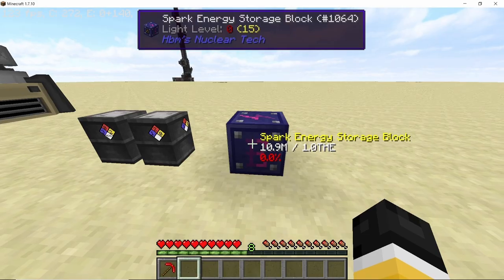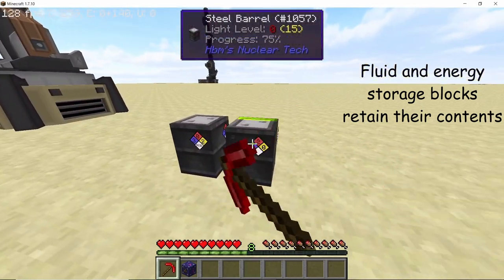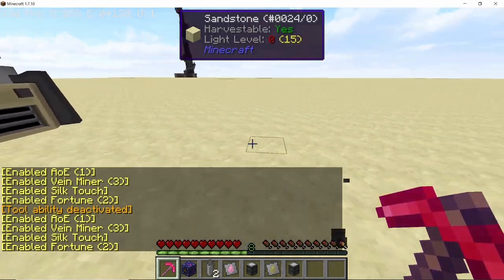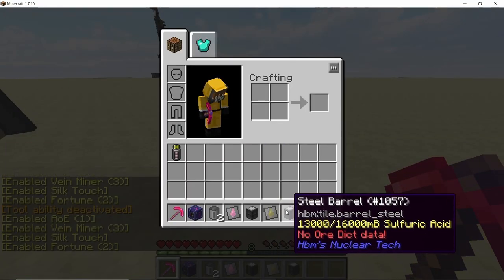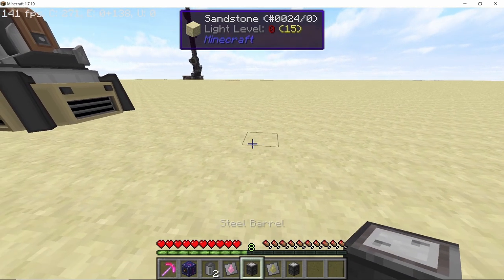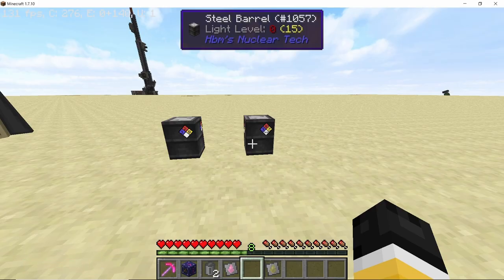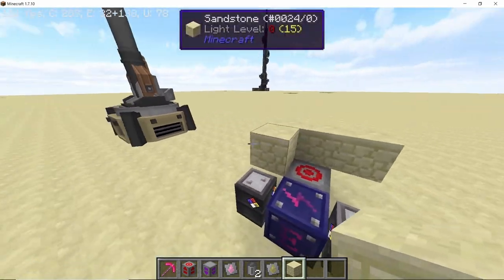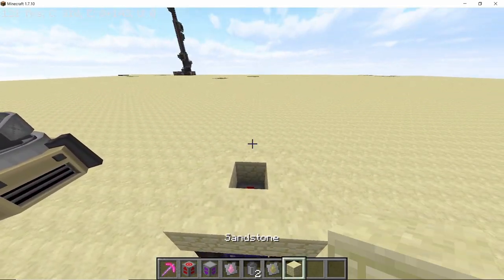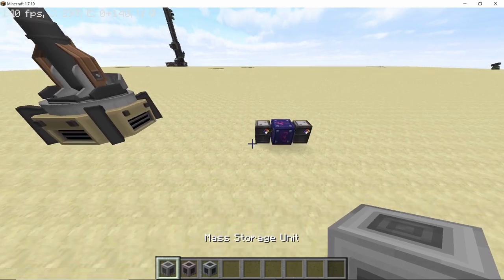Another cool feature is that energy blocks and fluid storage blocks will now retain their liquids when broken. If I break all the barrels and the energy storage block and then place them down again, they will retain all of the items they had. This will prevent any losses due to accidental breaking. Also, the energy value fix should fix the ZPE module — we are now getting 15 HE per tick, which is 300 HE per second, up from 14.5 before this update.